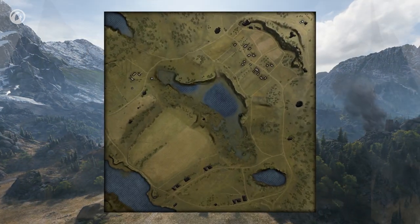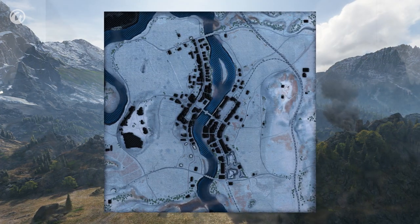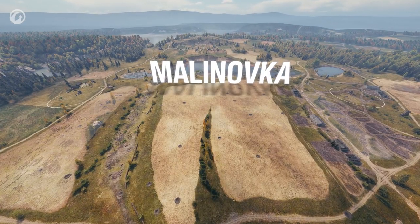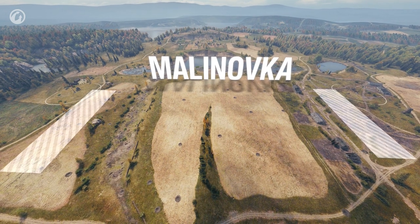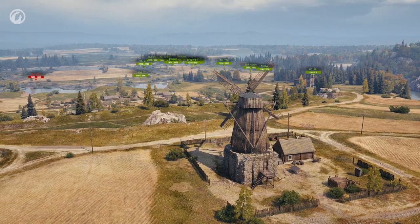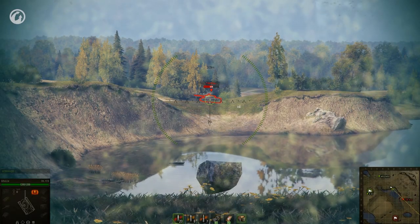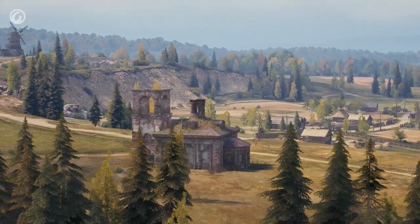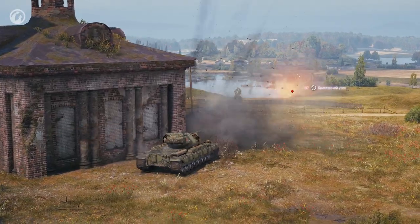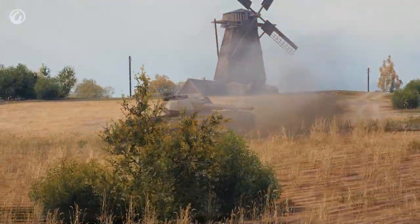Now let's talk maps. Four maps were improved in Update 1.0.2, with the imbalance of spawn points fixed based on statistics and player feedback. On Malinovka, changes are aimed at strengthening the team playing from the northern base — they'll now spawn closer to the windmill. The bushes on the balcony grow differently, the terrain was changed for better spotting, the church by the hill was rotated with a lowland added, and a shoot-through of the ascent from the swamp appeared with a small slope to cover vehicles at that position.